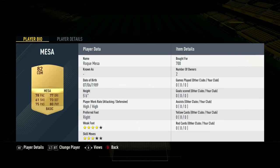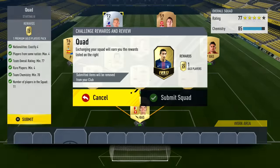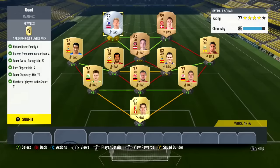This is the quad SBC from one of the advanced SBCs. I'm doing a lot of them right now because they're very cheap and they get some good rewards - you get 45k packs, 50k packs, 25k packs, 35k packs. You generally get some very good rewards and all of these cost under about 10,000 coins.